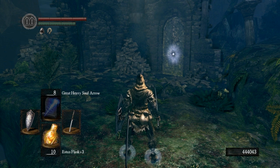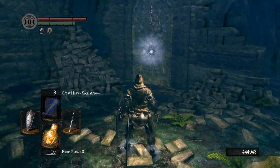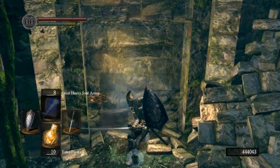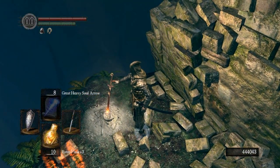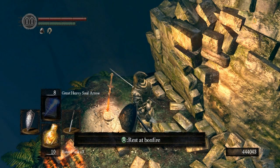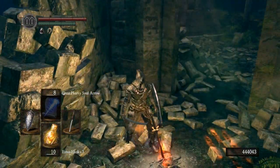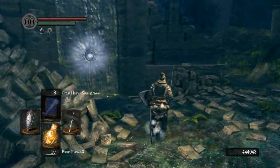First off, we want to visit the blacksmith Andre in the Undead Parish Zone and purchase the Crest of Artorias. This is a key that's going to allow us access into this doorway here. But even before we go into that door, we're going to break down this illusory wall and access this bonfire here. There are many great reasons why this is a great area to farm souls, but this being so close to the bonfire is by far the most convenient thing.